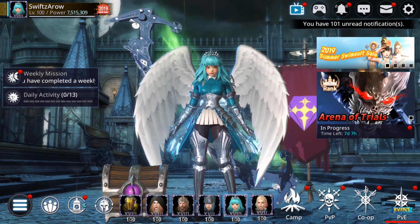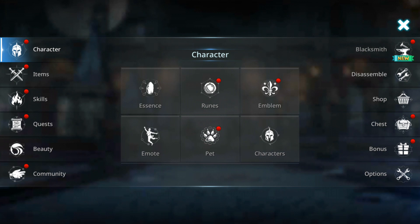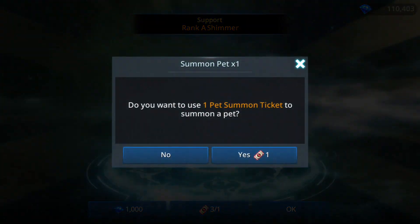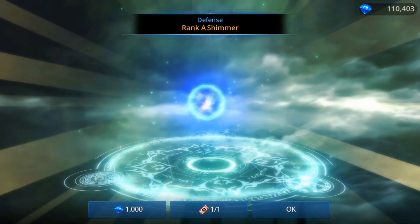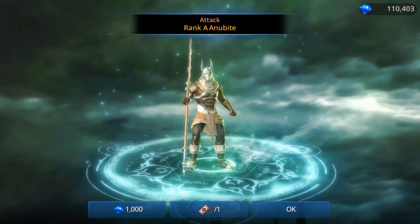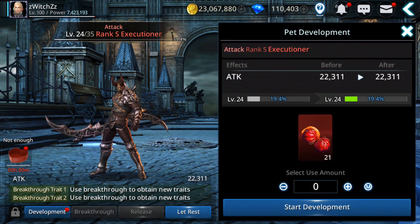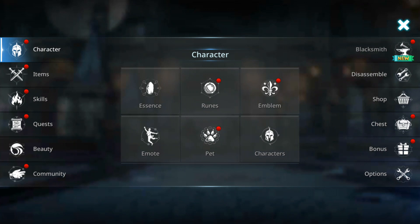Let's see for the witch. For the witch I actually have one S already, but let's see if we can get one more, maybe a different one. Red nose — rank A again. Come on. Okay, let's see what we have: I got one S-rank and the rest are rank A. I can't develop much more right now.